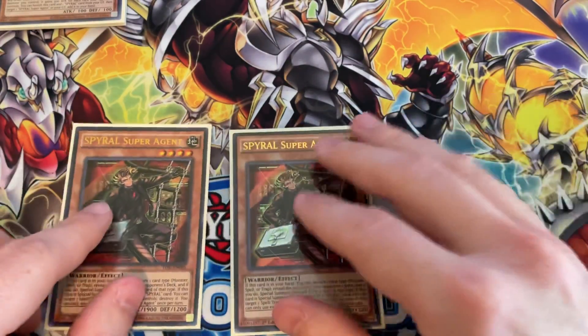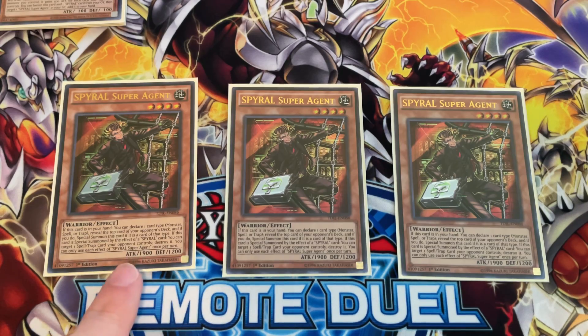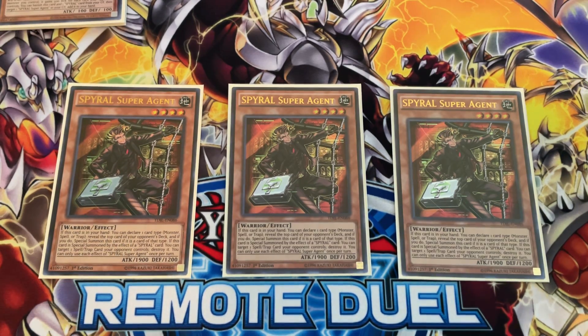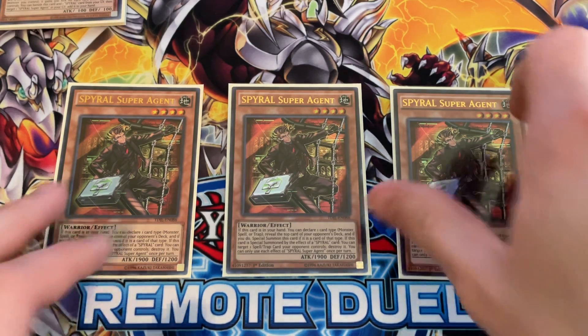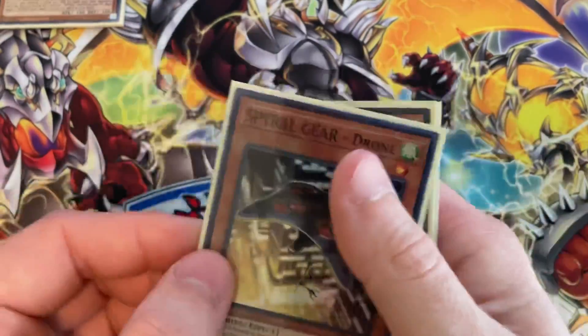Next I run three Spiral Super Agent — this is why the deck is here, the deck revolves around this card. If this card is in your hand, you can declare one card type — monster, spell, or trap — reveal the top card of your opponent's deck, and if it is the declared card you can special summon it. If this card is special summoned by the effect of a Spiral card, you can target one spell or trap your opponent controls and destroy it. So it's back-row removal and a free special summon — open Gear Drone and Super Agent and that's full combo.